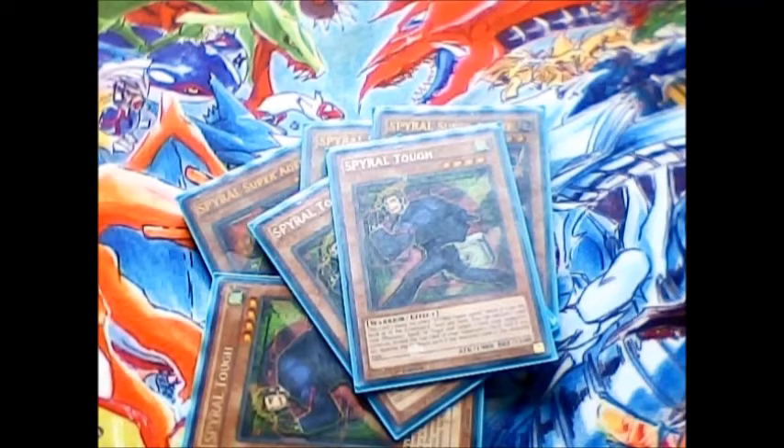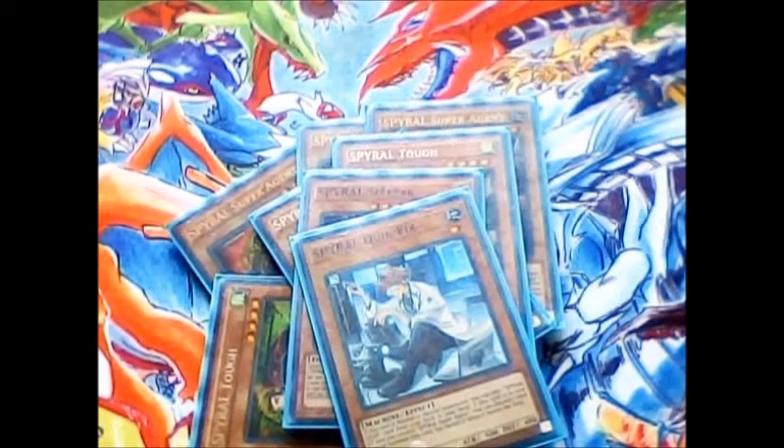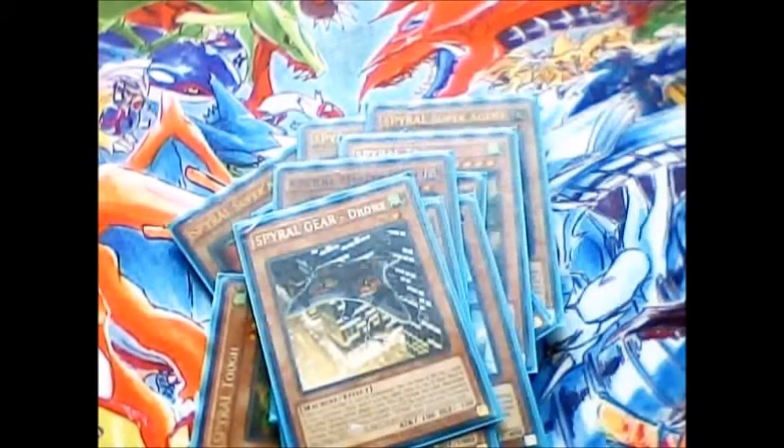We have 5 one-ofs for the Spirals: 1 copy of Sleeper, 1 copy of Quick Fix, 1 copy of Master Plan, 1 copy of Last Resort, and of course 1 copy of Drone.